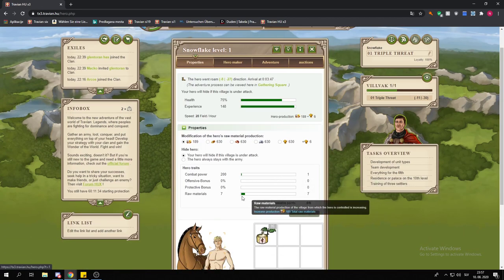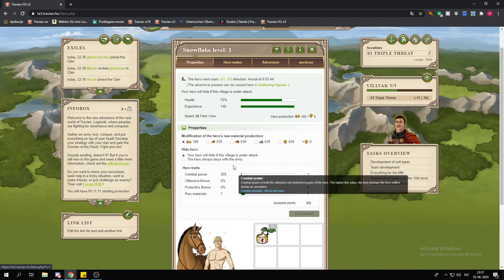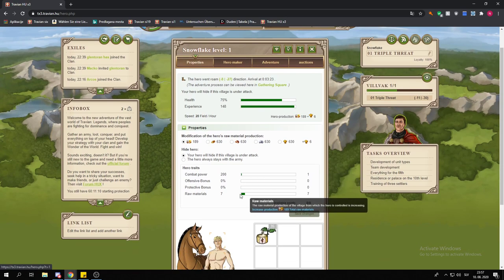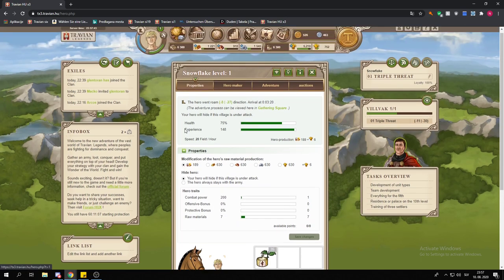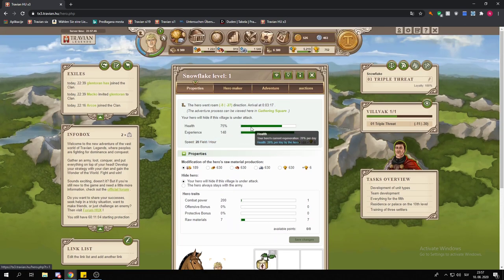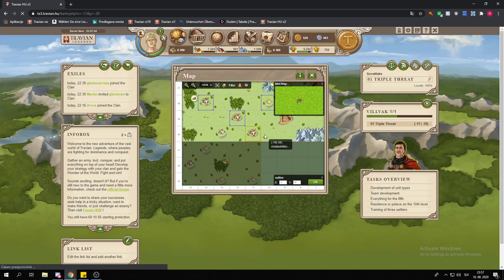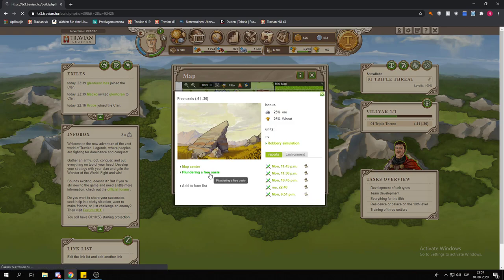Your hero points should always go into resource production — your hero's raw material production. I decided to put one point into combat power in order to prevent the hero from dying. However, with the Roman hero since it has 100 combat strength, and maybe even the Teuton or Gaul, you can put the first four points all into raw material production, because the hero regenerates health every time he levels up, which is pretty frequent in the early game.